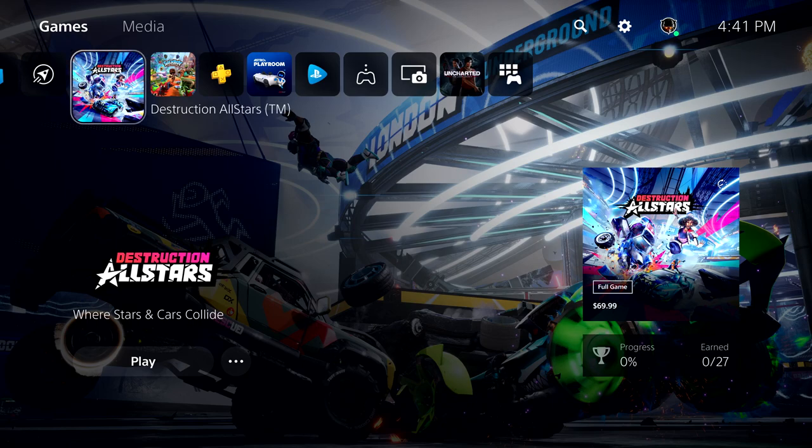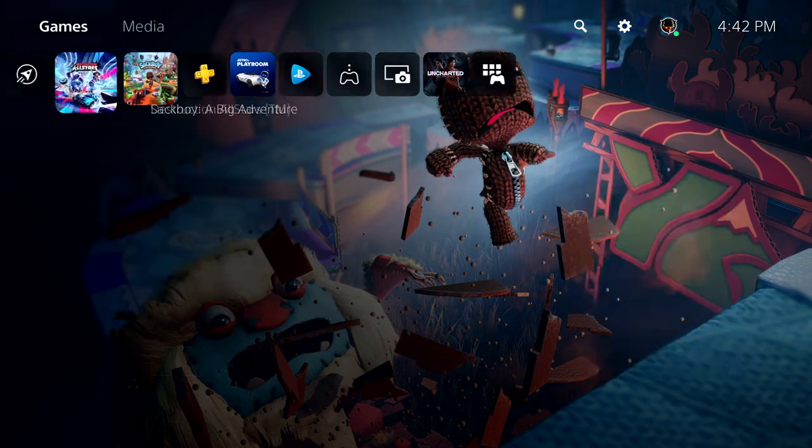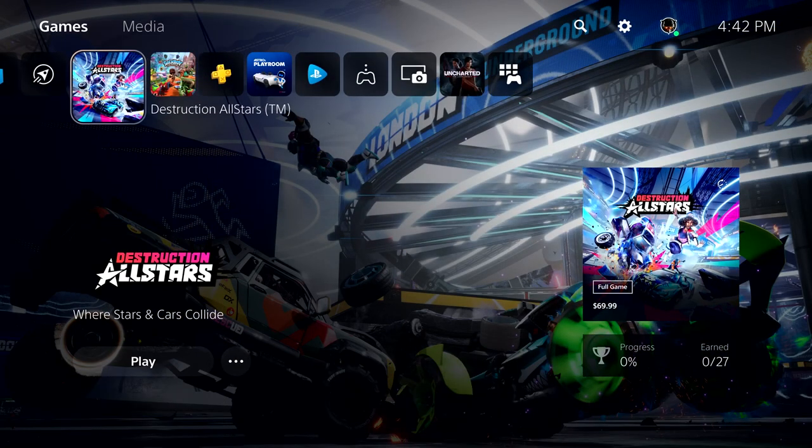The layout of this space is designed to present games and game content beautifully on a 4K display, with simple and super-fast access to what you need. Media-related apps will have their own space, but today we're focused on gaming. Each game has its own hub completely integrated, so all you need to do is scroll down to see activities you can jump right into — video clips, stories about the game, DLC, and more. Backward-compatible PS4 titles will benefit from some of these features too.